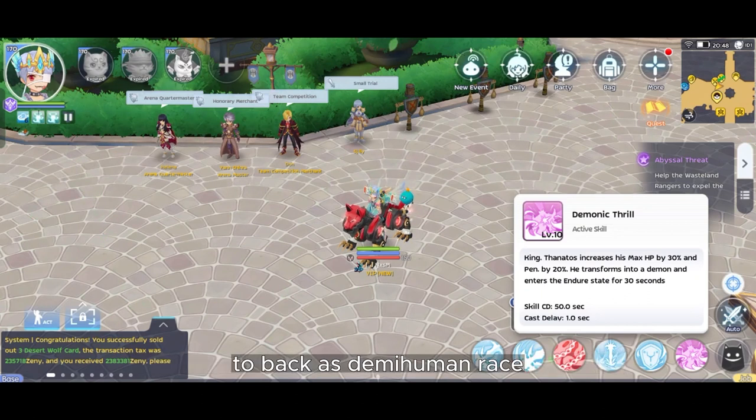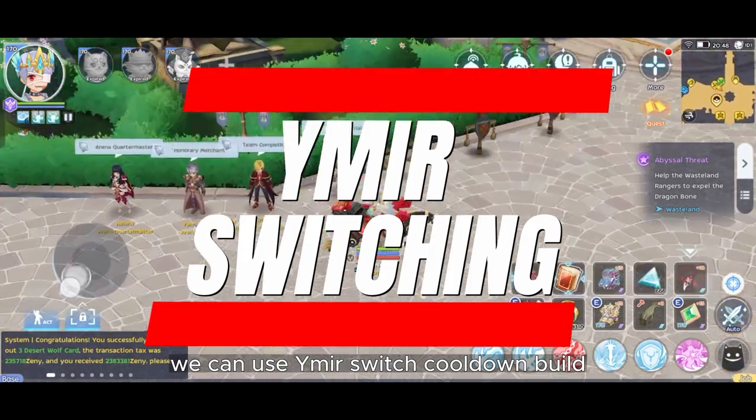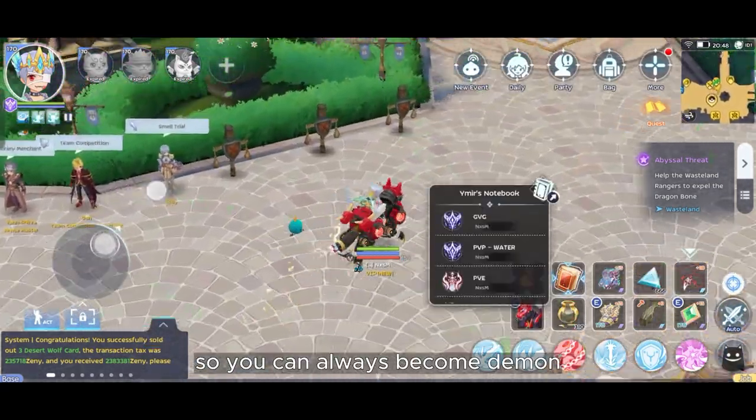The downside is the duration only lasts 30 seconds with a 50 second skill cooldown, meaning you have a 20 second interval to revert back to human race. To solve that, we can use the Yamira switch cooldown build so you can always become demon.